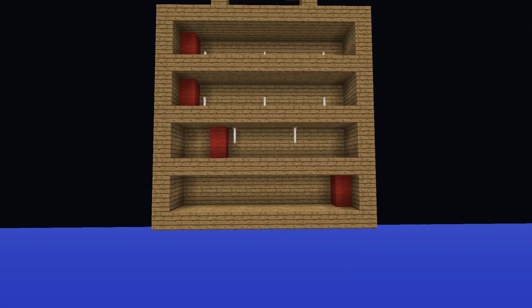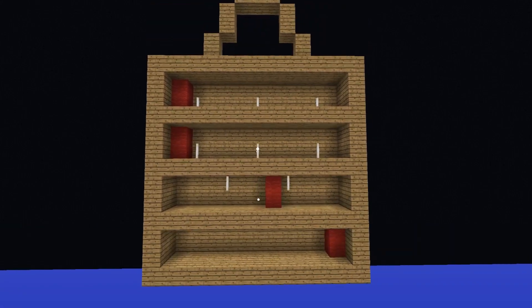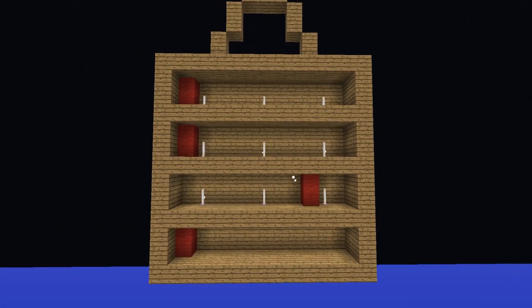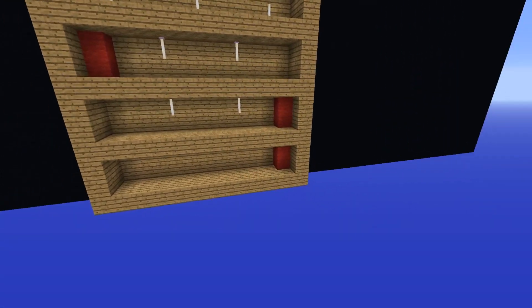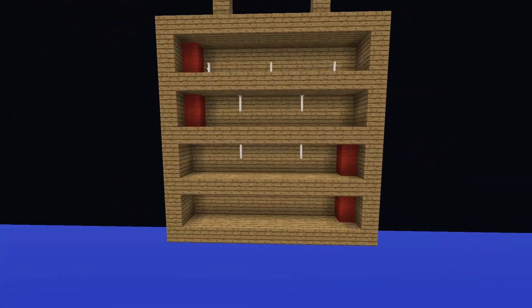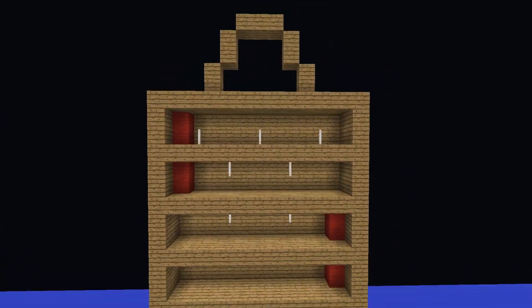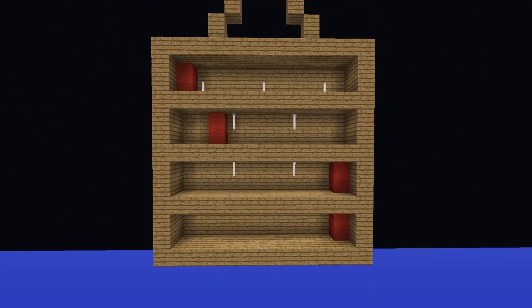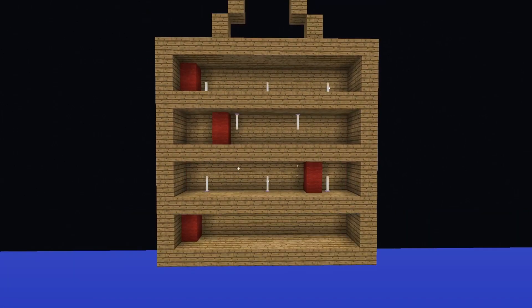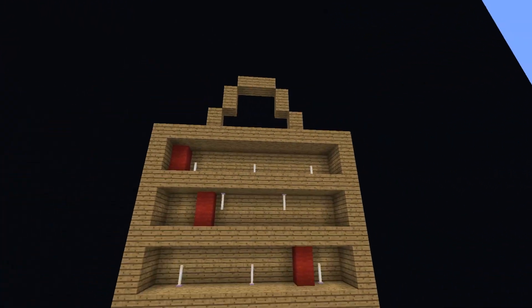So now I have to go back to the first layer again and do the same thing. You'll see once I get this all the way to the right, similarly as the first level affecting the second level, the second level affects the third layer. So now I can move this one one over, and you have to keep doing this until you get to the top piece all the way to the right, which opens the lock.